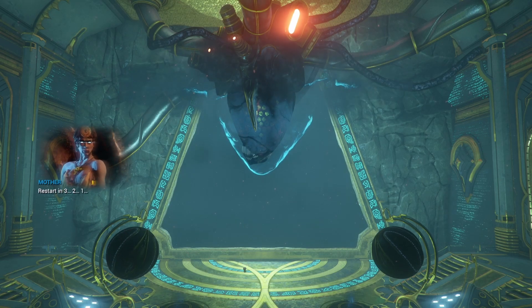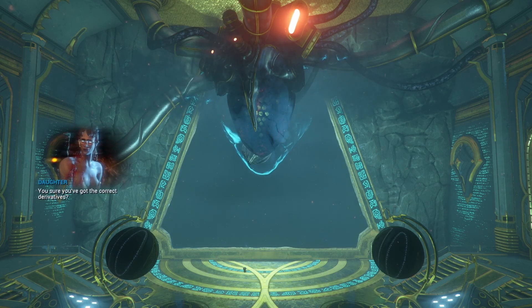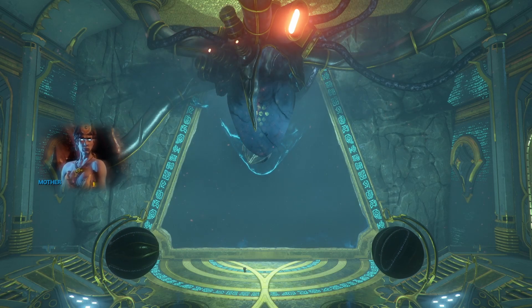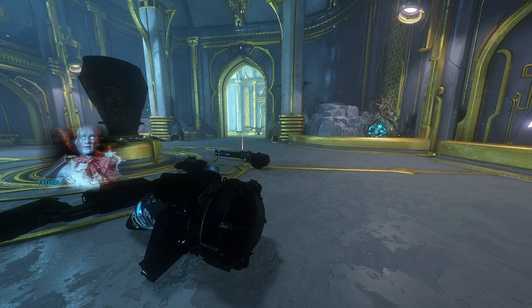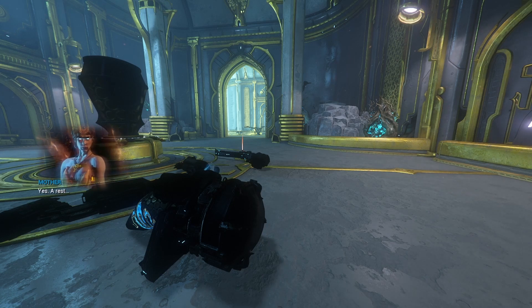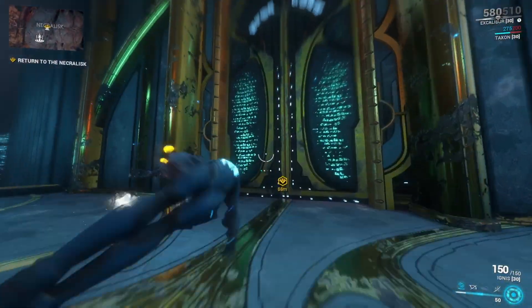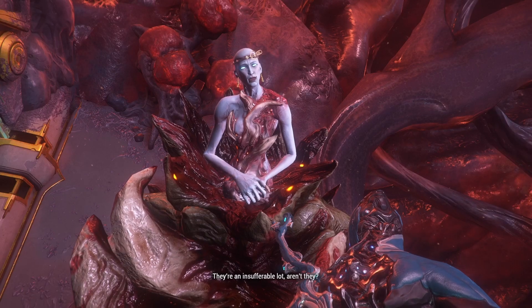After you repair all of the tears in the Heart, your next objective is to defeat that Necromech that whooped our ass earlier. Once the characters finish talking, engage in your Necromech fight. If you die you'll get this cheesy dialogue from Father — kind of like a Metal Gear Solid reference where he goes 'Snake, Snake' — but don't worry, you'll just respawn once he shuts up. Once you finish, head back and you're basically done with the Heart of Deimos quest.